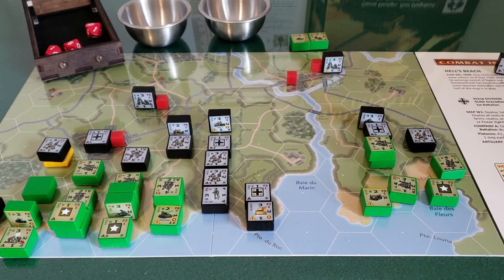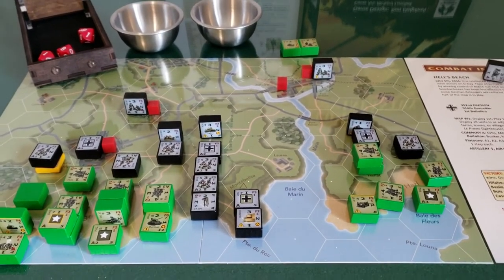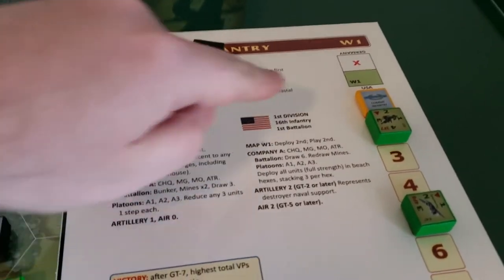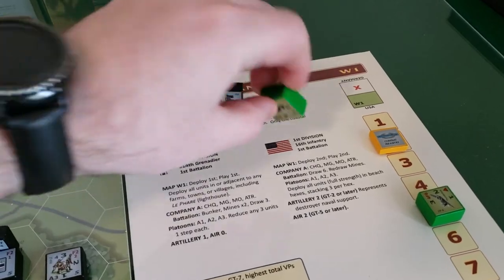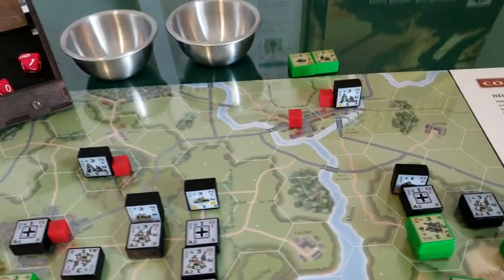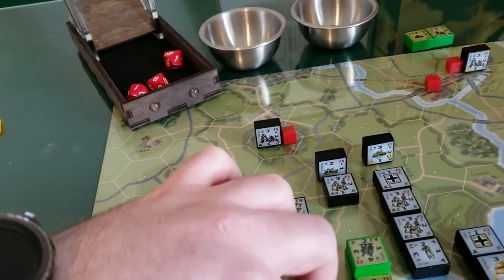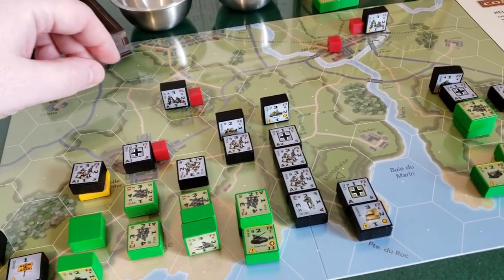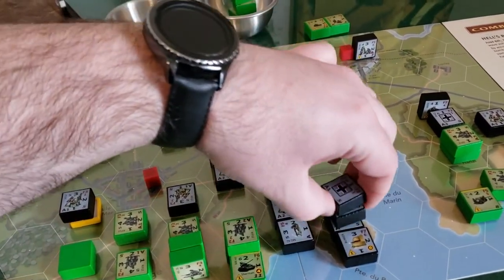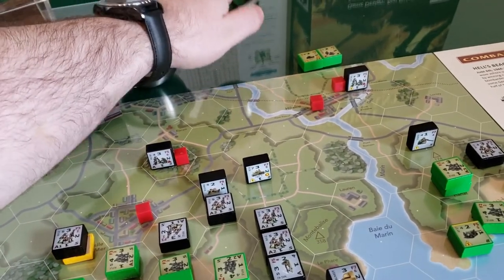Going into game turn two — we move the turn marker up to two. The allies now get their artillery with two uses. The artillery is three strength, firepower seven — very powerful, two uses. And because we're going on to game turn two, we go ahead and return the headquarters to the cups: allies one, two, three, four, and Germans one, two, three, four. Shake them up and we're ready to go.